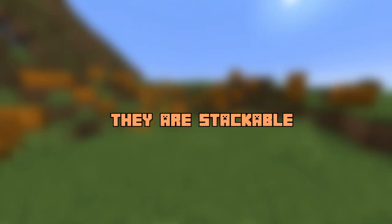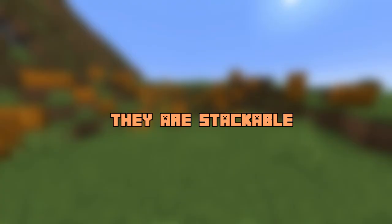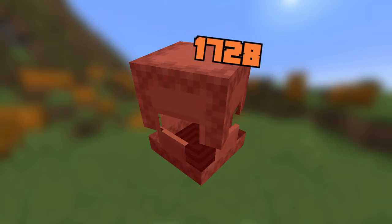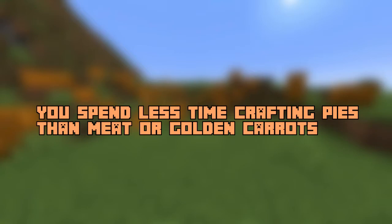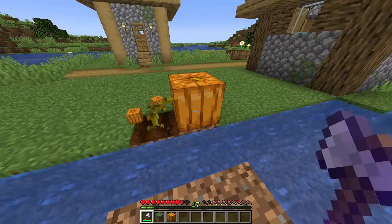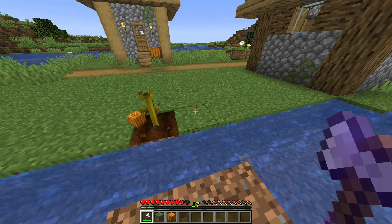Ironically, an automatic pumpkin farm is a bit harder to make than the other two. They are stackable, meaning you can carry up to 64 pies on a single slot and up to 1,728 pies if you're using a shulker box. You spend way less time gathering materials and crafting one stack of pie than you do getting one stack of any type of meat or golden carrots. You need to plant pumpkin seeds only one time, and every time you remove one the stem grows another one, so it's basically an infinite generator built into the game mechanics.